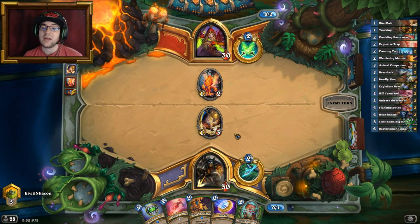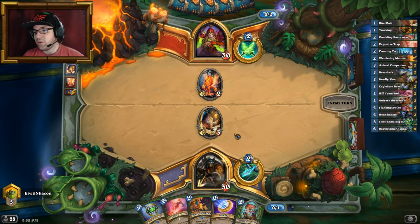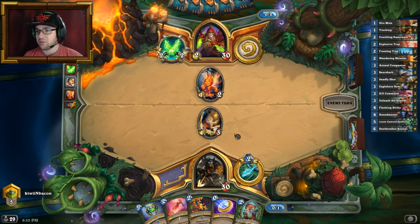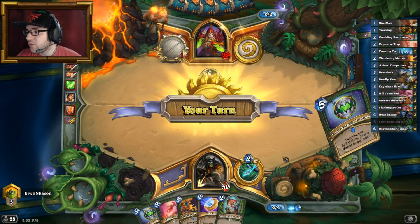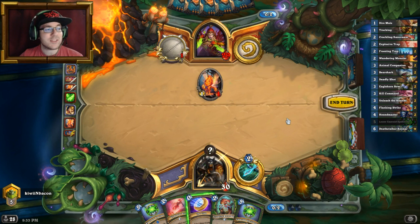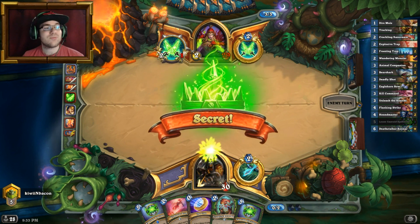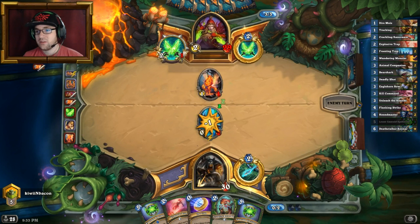Unfortunately, I believe he's just going to dagger into it because that's what most rogues do nowadays. We'll have to deal with it, but I believe we're going to be fast enough to control the board with our wolves, which is quite important. I've got both spellstones — not only can I play a spellstone on turn four with the coin, but I can also play another one on turn five, which is going to be devastating. Oh come on, really? But it doesn't kill anything.